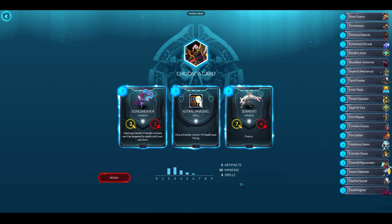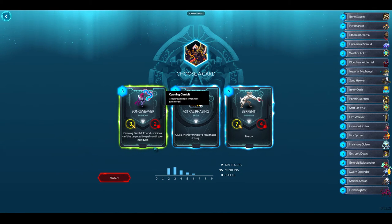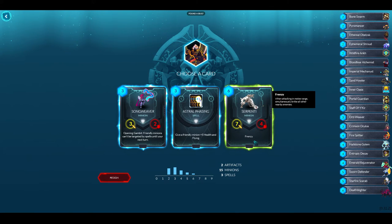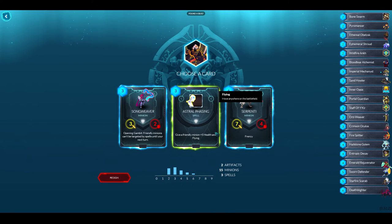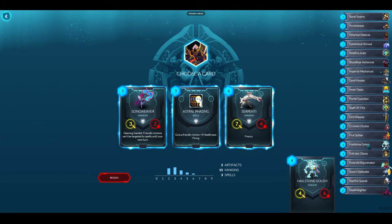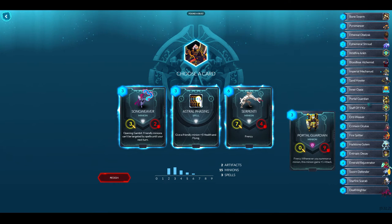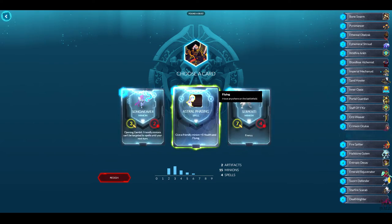I want stronger spells now — I have a lot of minions. One minion has Opening Gambit where friendly minions can't be targeted by spells until next turn. Another gives a friendly minion plus five health and Flying. There's also a big Frenzy dude. I'm going to go with the Astral Phasing — plus five health and Flying — I want more spells right now.